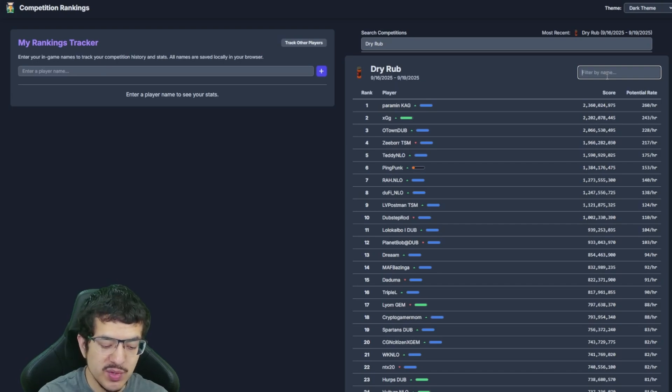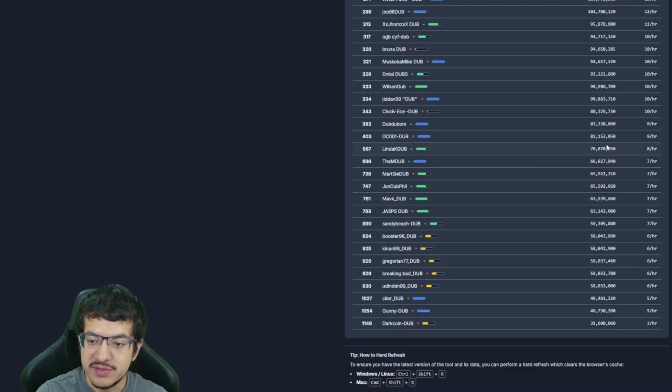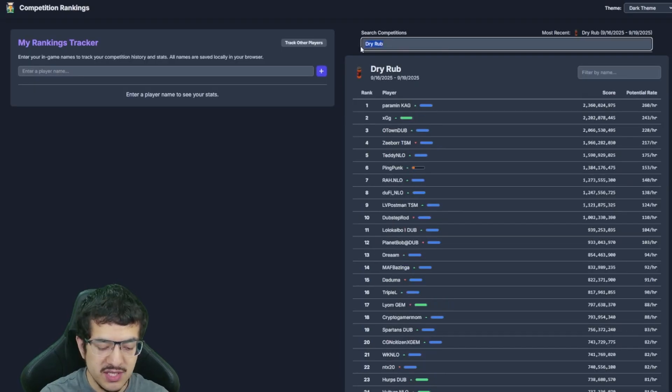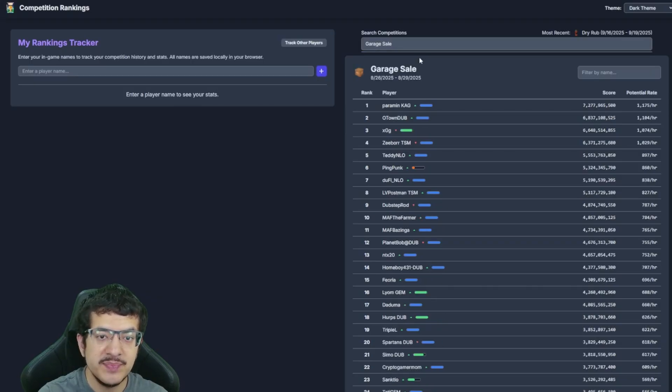That's the explanation for the Search Competitions tool. You can also filter by name — for example, typing 'dub' will pull up every player with 'dub' in their name. For the next example, let's look at Garage Sale, the new version of the anything-goes meta. For Garage Sale there were three star-boosted items: Supply Box, Vanilla Scented Candle, and Mead.